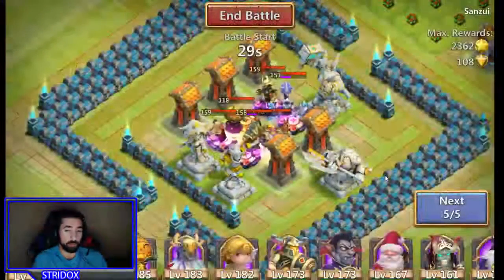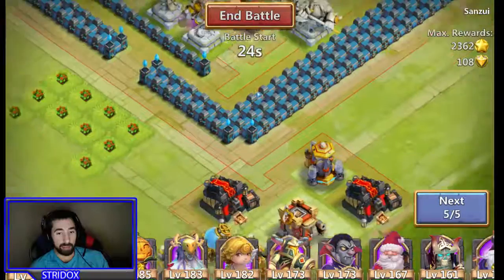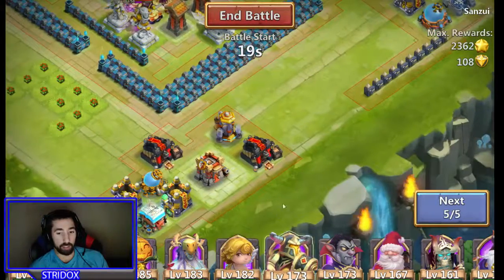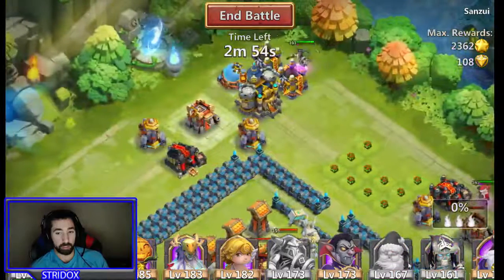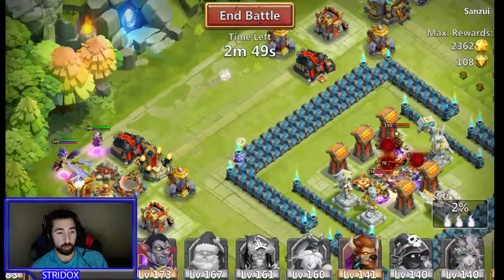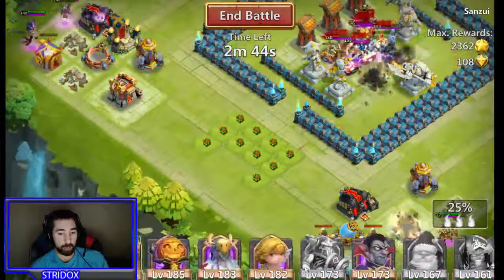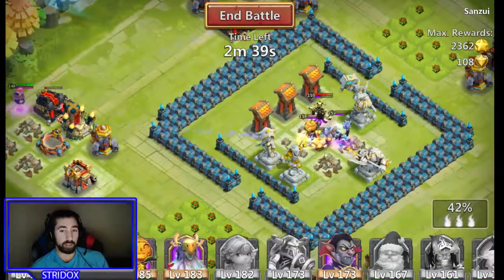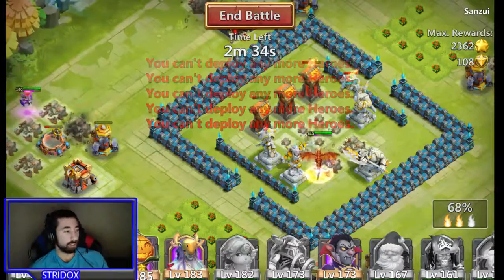Now we're on round 7. This base has a bunch of openings and four-quarter setups, so we're going to do the same thing again. I put Thunder God and Spirit Mage together, Harpy Queen with them, Pixie on one side, and I'll keep the Keep for extra procs. This should be easy — everyone should die. I put Mulitanica in to finish them up.